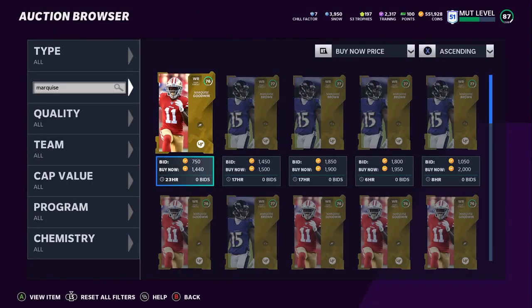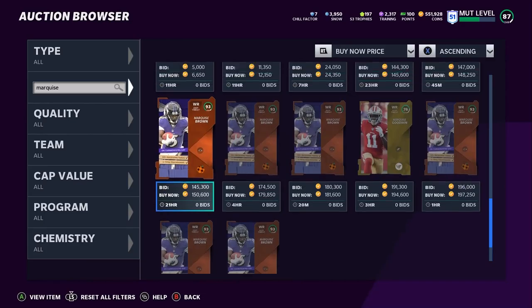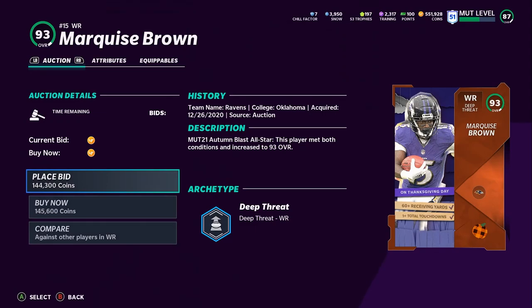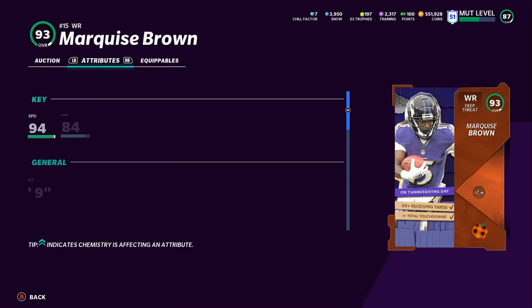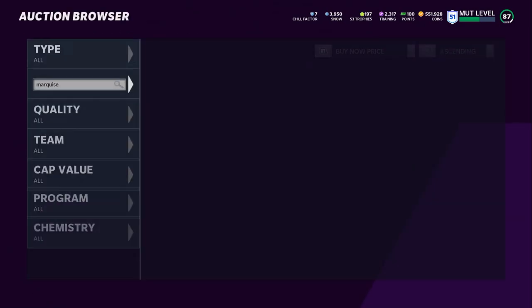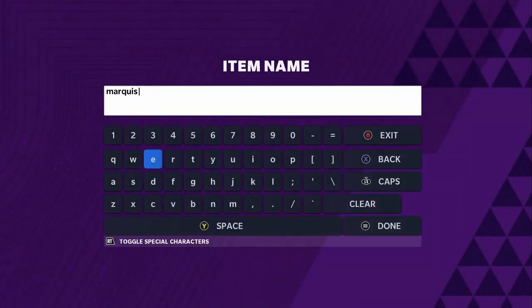Next we have Marquise Brown — Hollywood Brown — at about 145k, though you could probably find him cheaper depending on the time of day. You're getting 94 speed plus all the route running and catching thresholds, making him one of the best wide receivers in the game. I highly recommend picking up Marquise Brown — every budget squad needs a speed guy. Compared to Rugs, Marquise has the route running and catching to go along with the speed, so he'll play like a 300k wide receiver.